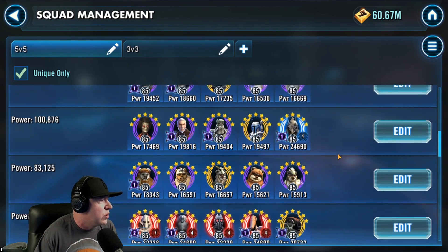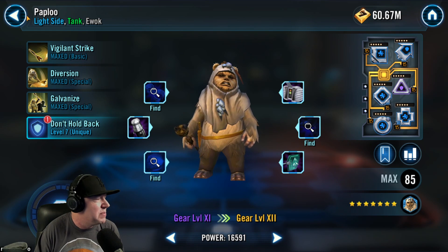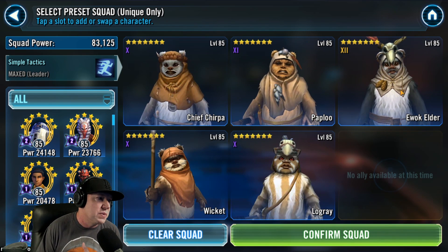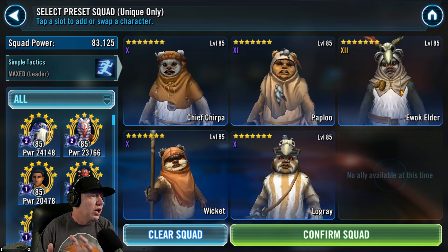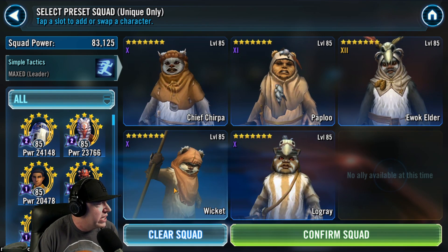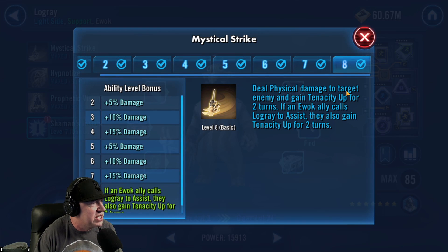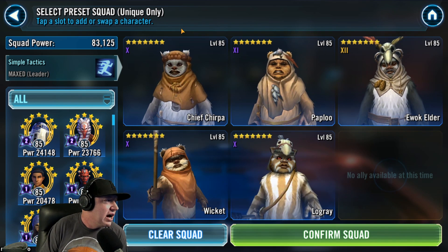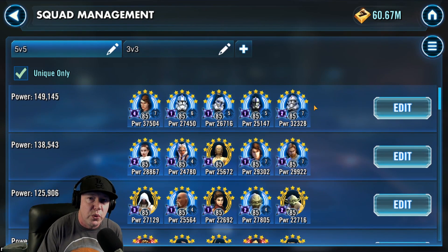Lastly, Ewoks — the idea is that Paplu on his basic dispels, clearing Tenacity Up, crit hit immunity, things like that. Ewok Elder gives Turn Meter — if Chirpa attacks, Paplu attacks, and Ewok Elder gets the final blow, that's preferable because at least Ewok Elder will be giving Turn Meter for the rest of the team. Then Wicked before Logray — Wicked gives Crit Chance Up to an ally, which seems more important than Logray's Tenacity Up. Other teams like Hux's team or Kylo lead also have mass assists. There are many other team compositions — put in the comments what order you think is best.